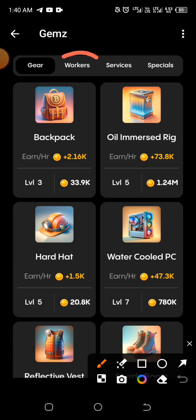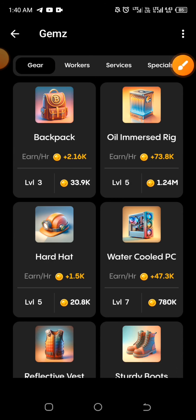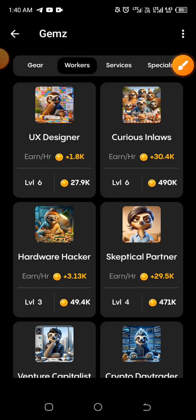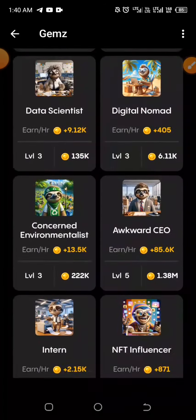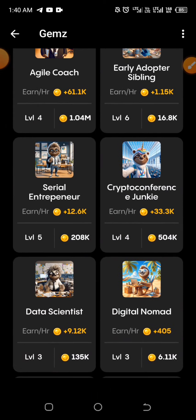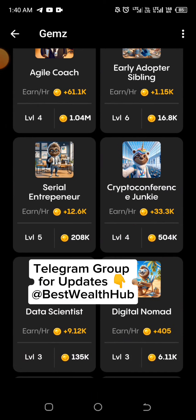The first combo item for today can be found under Workers. Click on Workers and go down to look for Crypto Conference Junkie, which is almost at the end. You have it right there, so click on it.